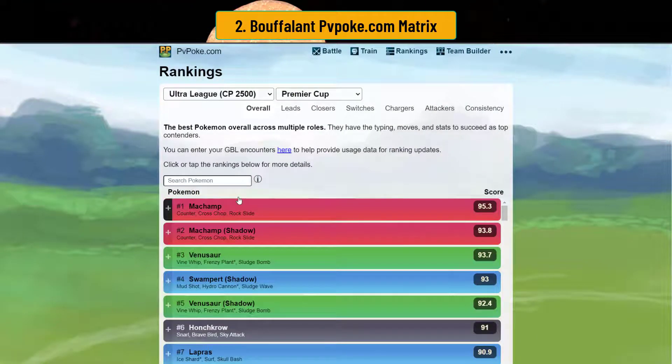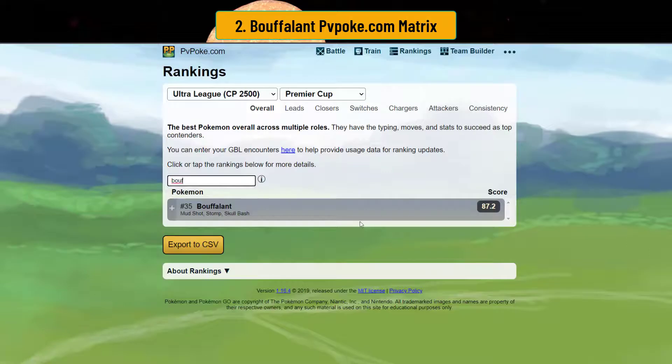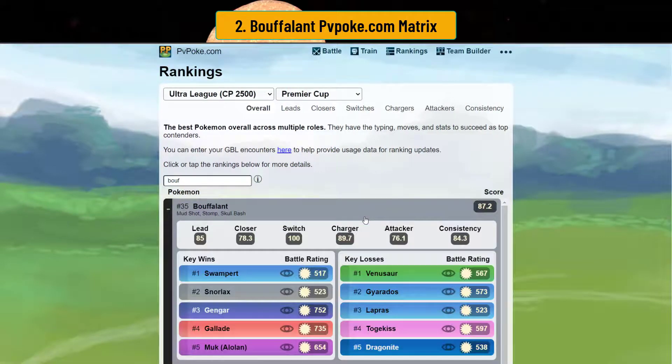So, you want to see where Afro Bison goes in Ultra League Premier Cup in the rankings? Afro Bison overall ranks at number 35, so it's pretty high up there. It's really interesting because it doesn't do super well in the other two positions, but it's 100% rated in the switch.